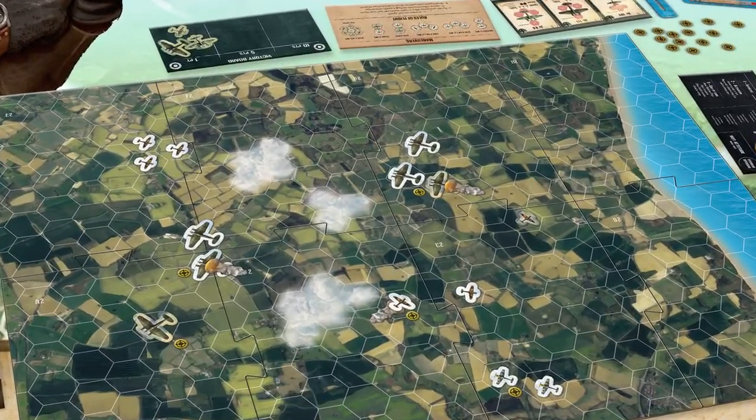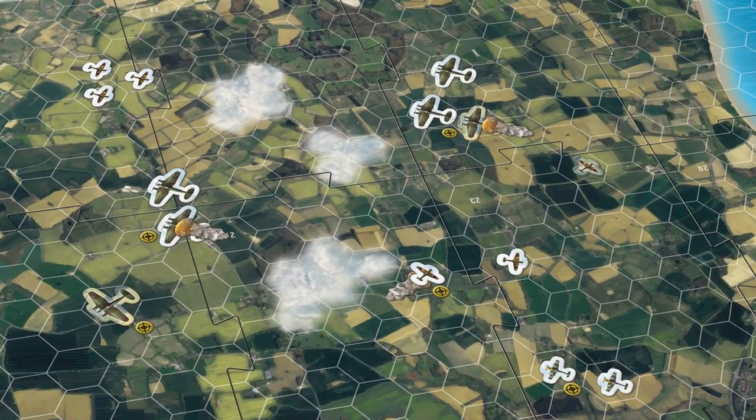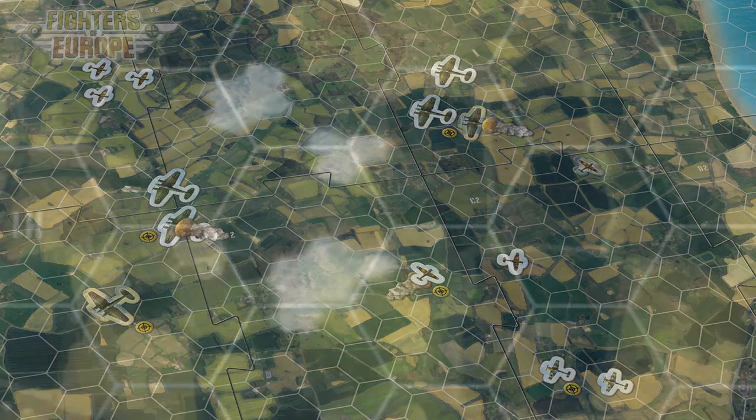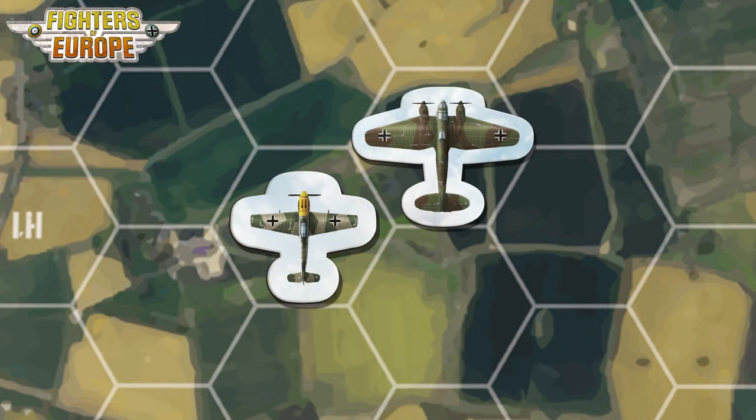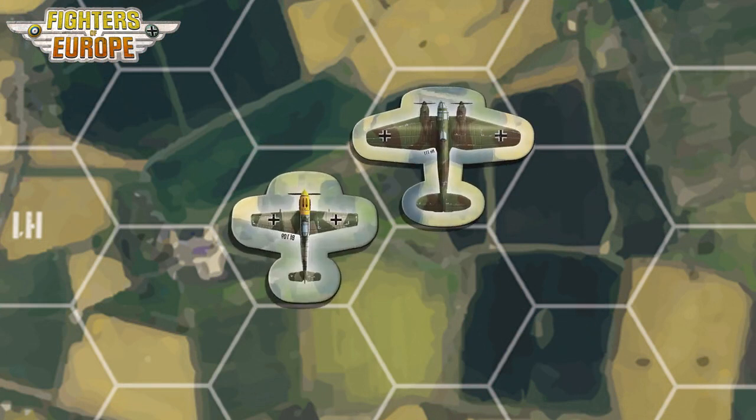In Fighters of Europe, dive into the fury of air combat over Europe during World War II. Each aircraft is represented by a token facing one direction, with a high altitude side on a white background and a low altitude side on a green background. Flip the token to represent the change in altitude of an aircraft.